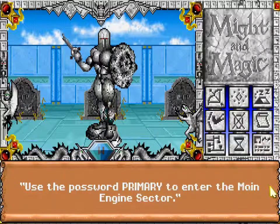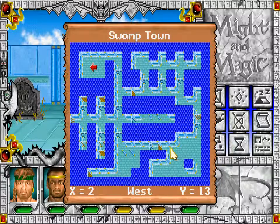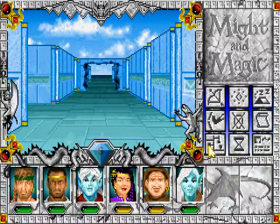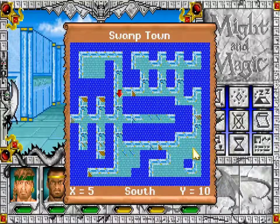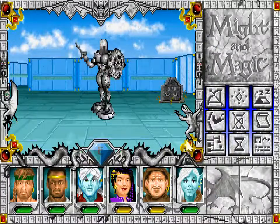Use the password PRIMARY to enter the main engine sector. More hints towards Shelton. So there's the password PRIMARY, but we definitely don't want to go there just yet, because that would totally destroy us.